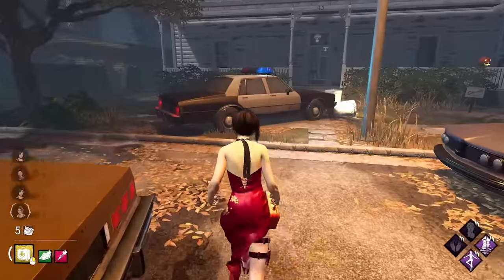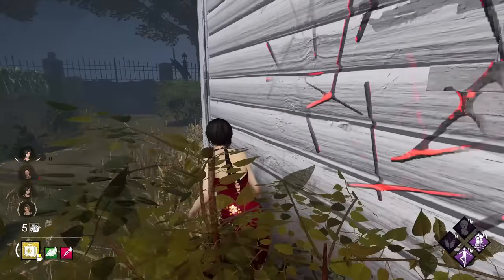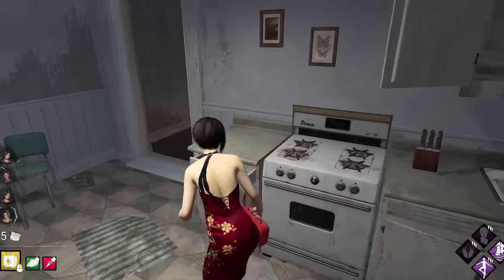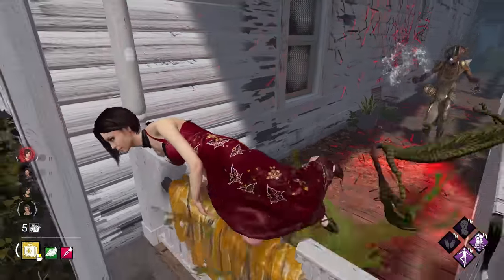We are in on the new Haddonfield update that happened a couple weeks ago. The map got changed and they added — oh my God, there's a totem right there — an infinite to the main building, which wasn't there before.